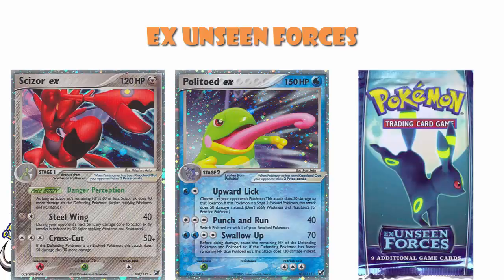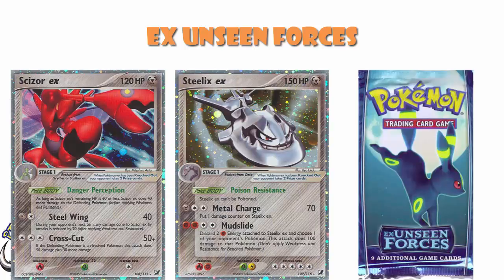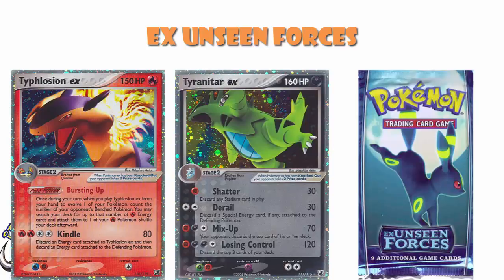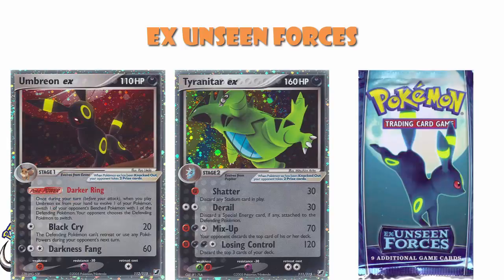Scizor EX did more damage if its HP was 60 or less, which could be very cool, and it also preyed on evolved Pokemon. Steelix EX was another very good card we'll come back to shortly. Typhlosion EX let you search for a whole bunch of fire energy when you evolved into it — one for each of your opponent's bench Pokemon, which could get energy out quickly. Tyranitar EX had four attacks, which we don't see very often. Umbreon EX was a very nice Pokemon we'll come back to in a moment. By my estimation, there were six EXs in this set that were very, very playable.